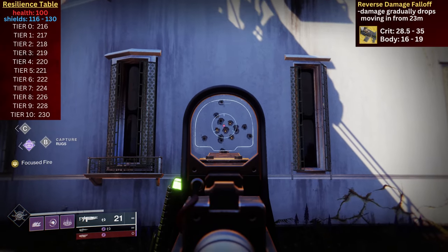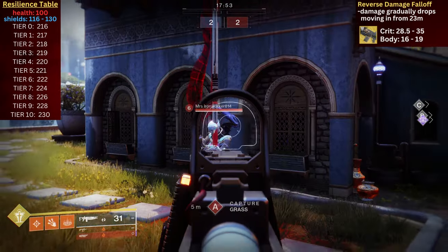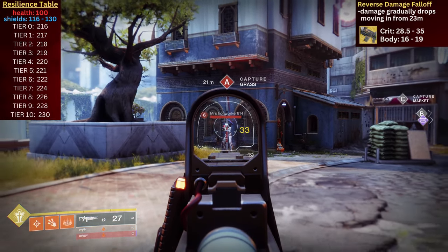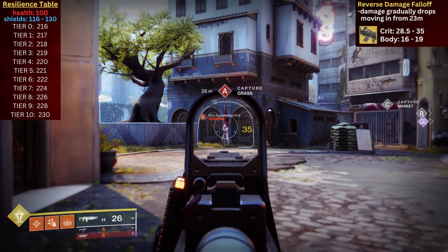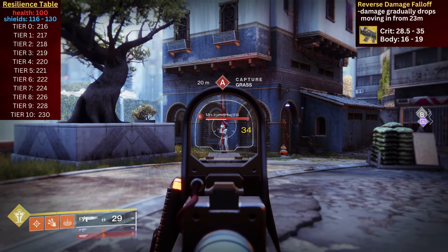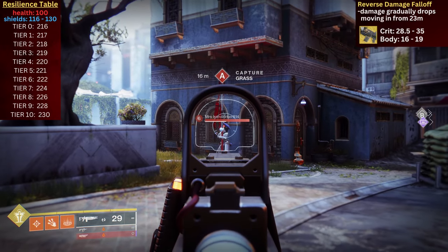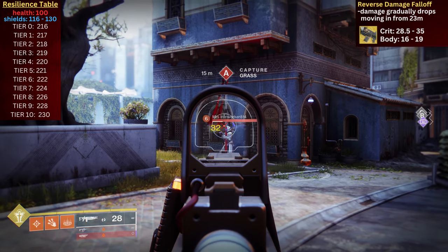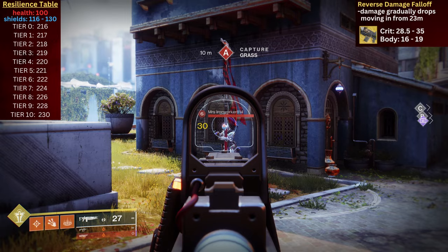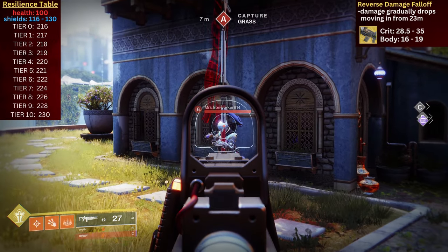Regarding the weapon's damage, the first thing to note is that this weapon has what is commonly referred to as reverse damage falloff. From 23 to 52 meters away from the target, each bullet is dealing its maximum potential damage. As you move closer to the target, the potential damage gradually drops, as the odds of landing multiple shots in one round increases. Pair that with the random nature of the shot pattern, and trying to pick apart this weapon's damage splits becomes a complete nightmare.